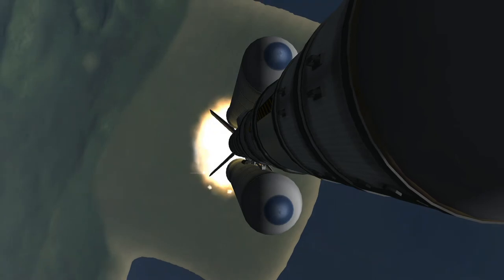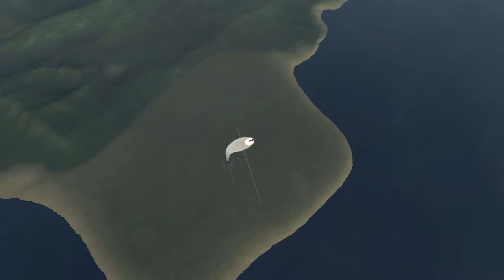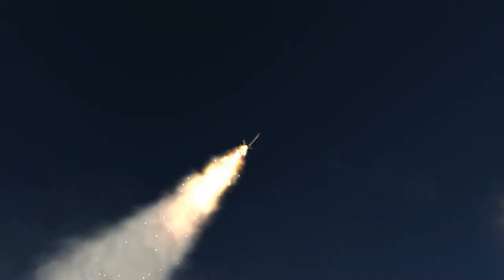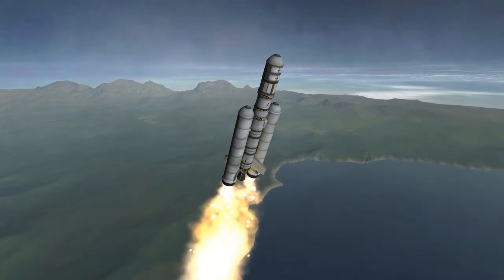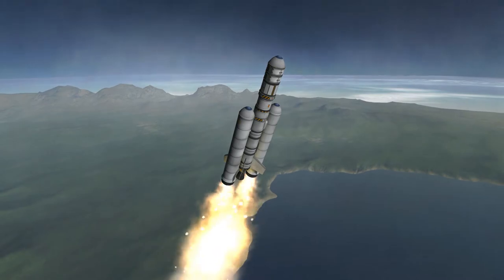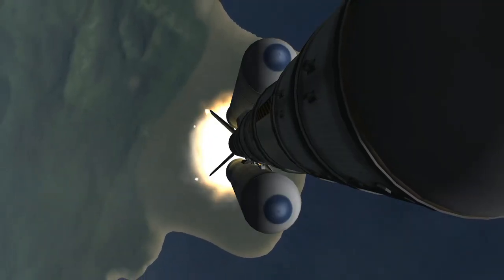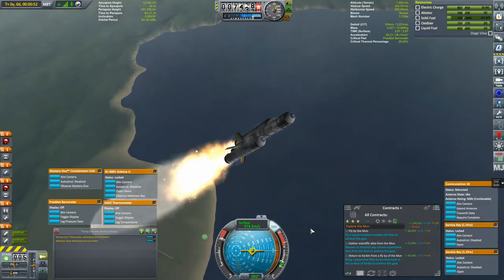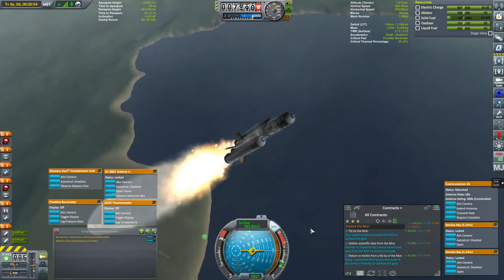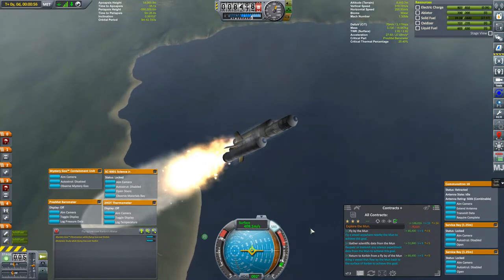We are going to attempt a flyby of the moon, but I want to do a little more than that — to perform a free return flyby, where our injection burn to get us to the moon will be the final burn we perform. After that, we will be using nothing but the moon's gravity to bring our trajectory back into Kerbin's atmosphere. I'm also using an uncrewed probe for the first time, which will give me an opportunity to talk about communications in KSP.